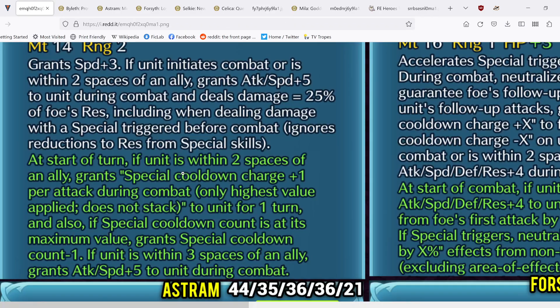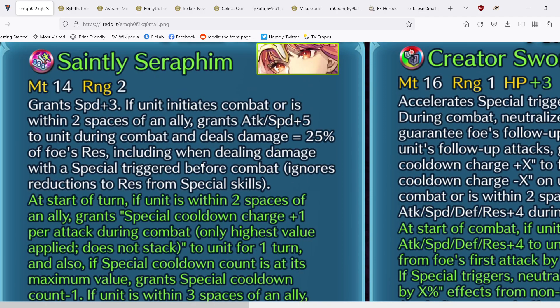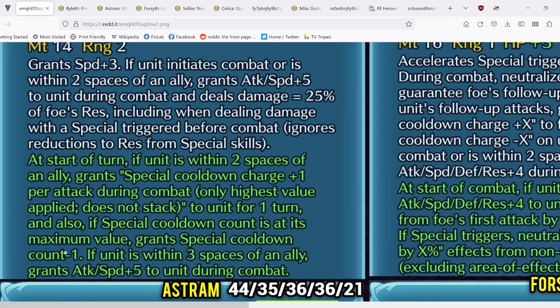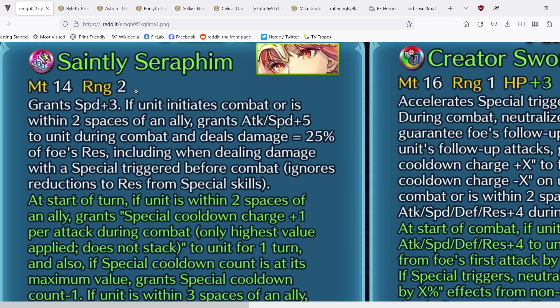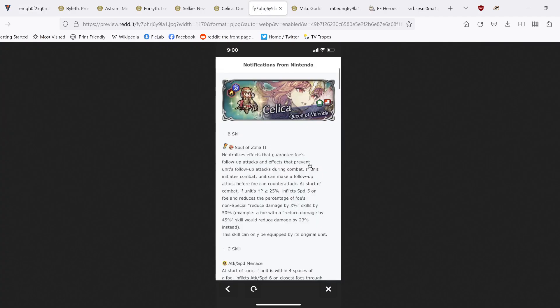All in all, in combination, Legendary Celica is actually pretty good. She can accelerate her special and run Times Pulse in the C slot plus get the Times Pulse effect in the weapon — that's minus two cooldown. With special acceleration you can theoretically run four-turn or three-turn specials consistently, even if the enemy has guard, things like Draconic Aura or Luna for instance. It is unfortunate this can't precharge AOEs that well, but overall I think Legendary Celica got a really good refine and remix. They work together really well and I'm super excited for her.